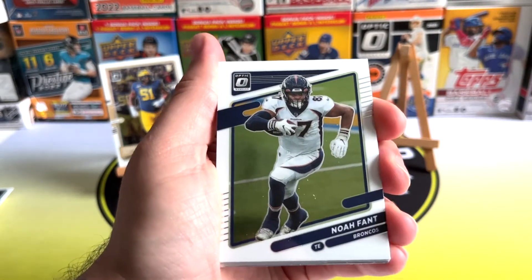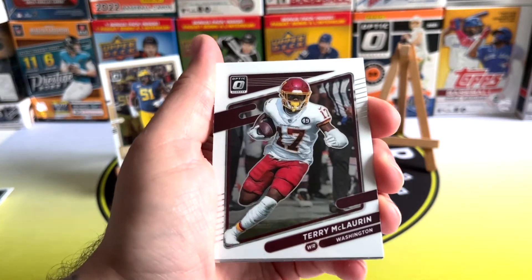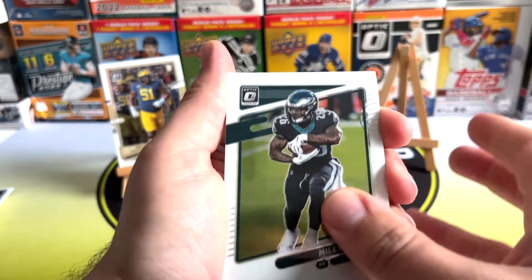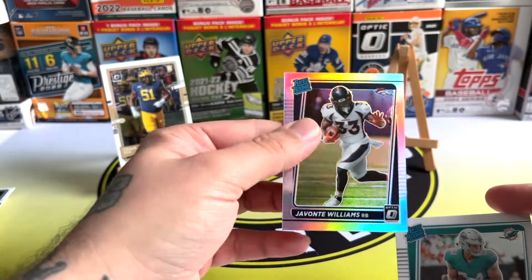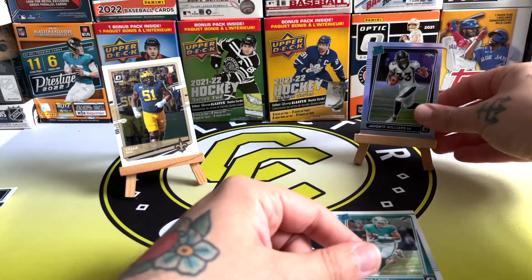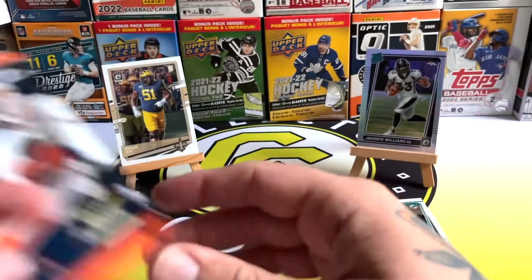Marcus Davenport, Noah Fant, D'Andre Swift, Ken Drake, there's Terry McLaurin again, Miles Sanders. Any rookies here? Nope. There's a Rated Rookie of Hunter Long and we've got a Giovante Williams silver. So the green velocity parallels are not guaranteed in every pack — that's why we didn't get them in the first one.